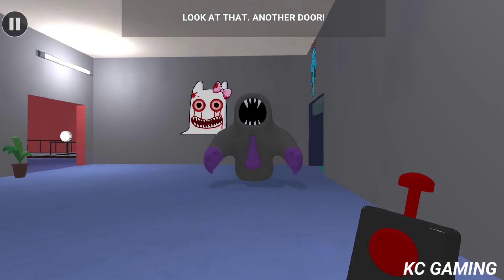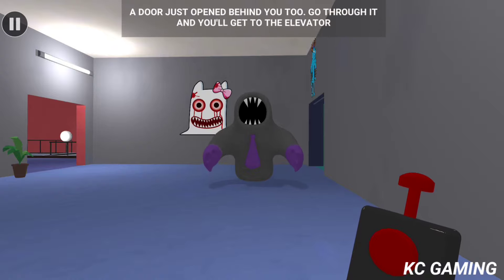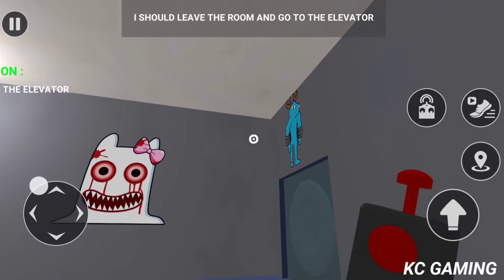A secret door behind the shelf — interesting. Another locked door; these dials could get it open. Look at that, another door. I think we'll split ways here, stranger. This path leads to the staircase and I have business to take care of there. A door just opened behind you — go through it and you'll get to the elevator. Goodbye, stranger. Perhaps we'll meet again. I should leave the room and go to the elevator.